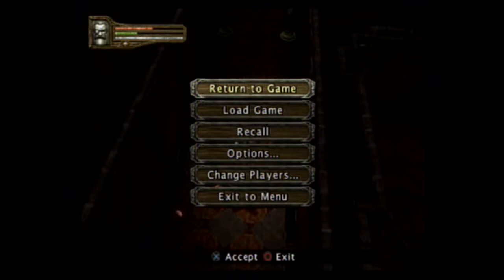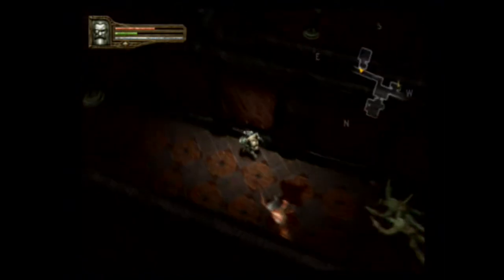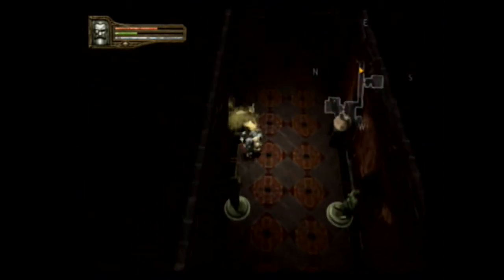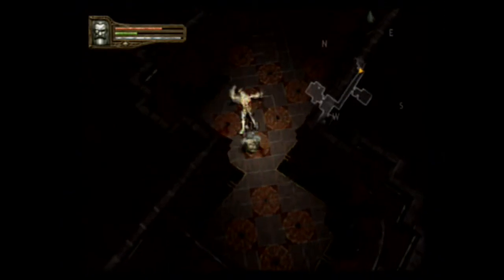Alright guys, welcome back to more. Let's play Baldur's Gate Dark Alliance 2. We are still in the manor. We're going up north on the second floor, or we're actually going east on the second floor, because that's the way the compass is.